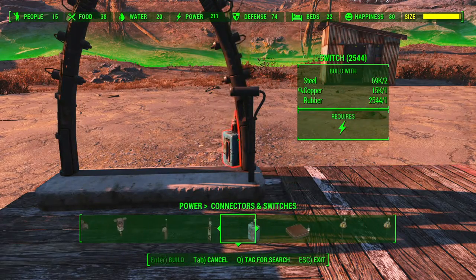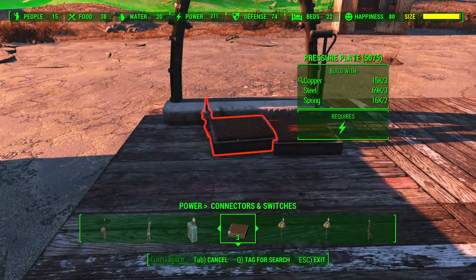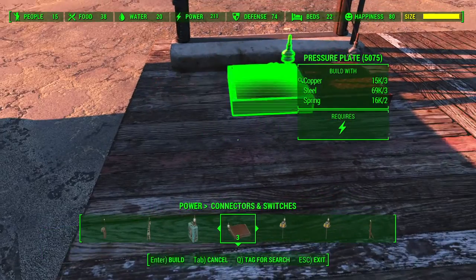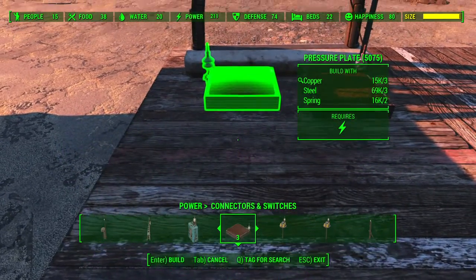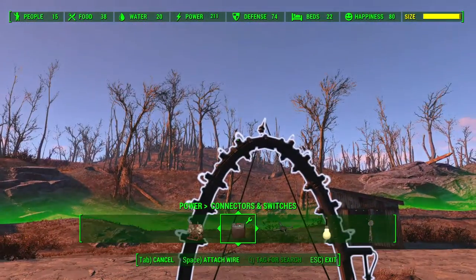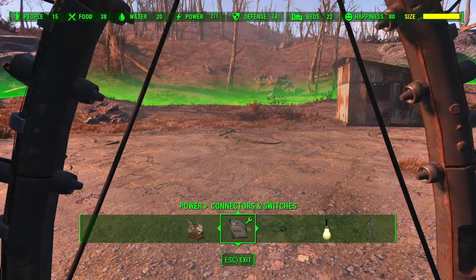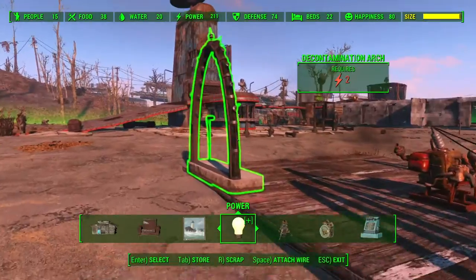The first method: we're going to use pressure plates. The pressure plates are what we're going to use to turn it on, so that as soon as we walk through it activates. It's a shame they don't snap the way we want - in an ideal world it would snap that way, but we'll make do. I'm going to try and move it a little bit closer, then we're going to plug them up and also plug this to the generator. When we walk on this it's going to switch on only for a split second, but as you walk through it will automatically remove all your radiation contamination.